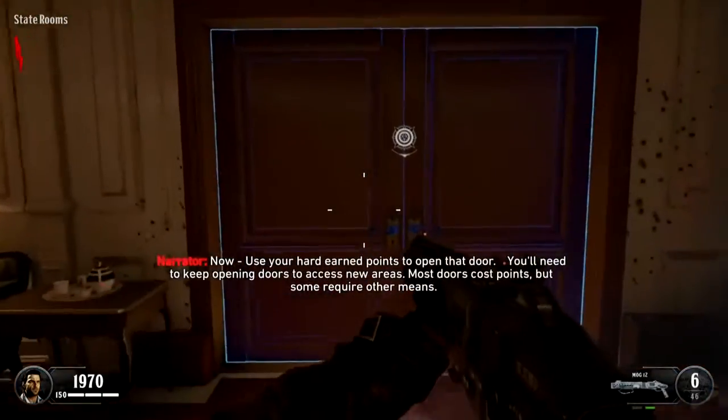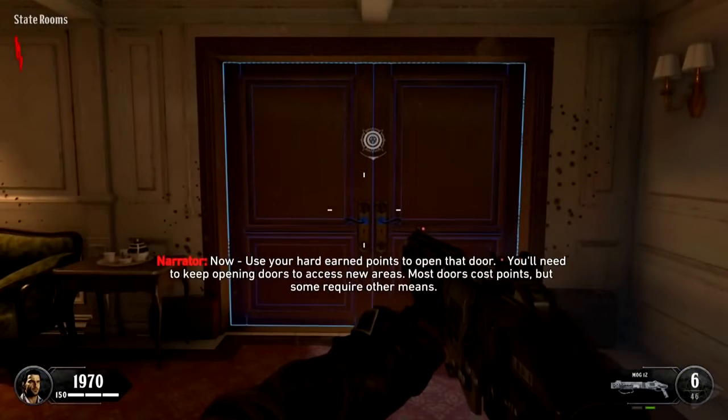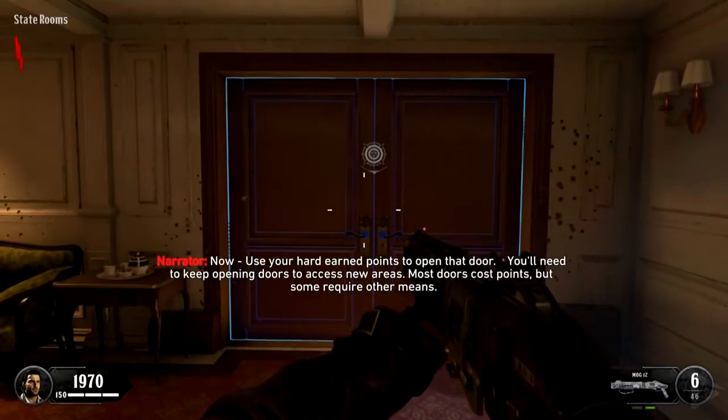Headshots and melee kills grant you bonus points. Now, use your hard-earned points to open that door. You'll need to keep opening doors to access new areas. Most doors cost points, but some require other means.